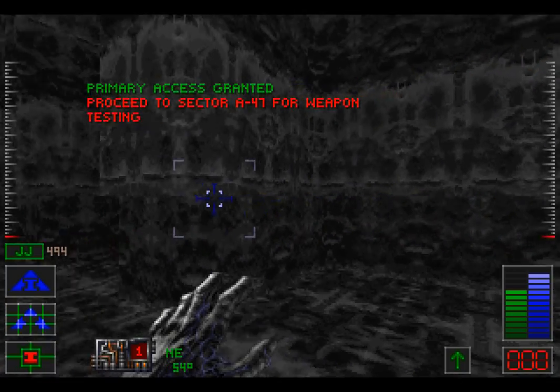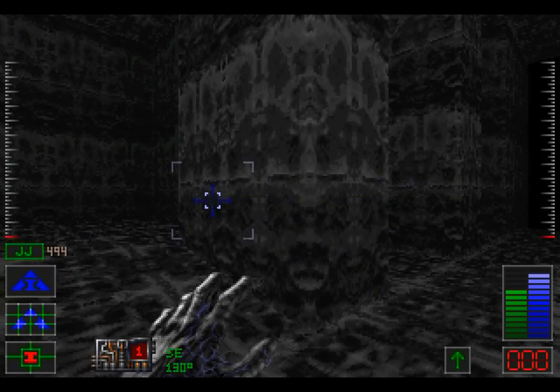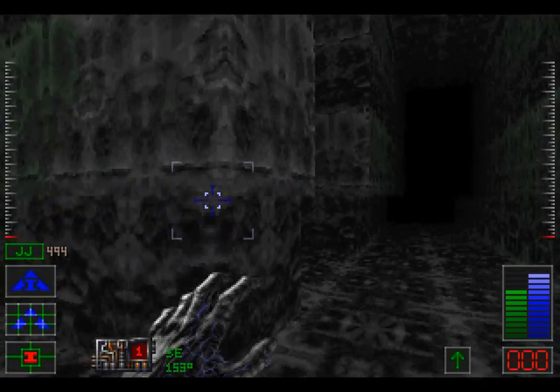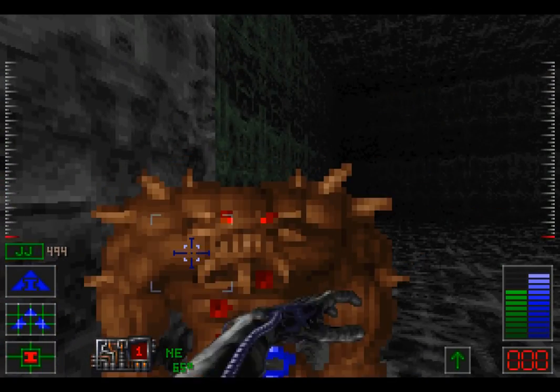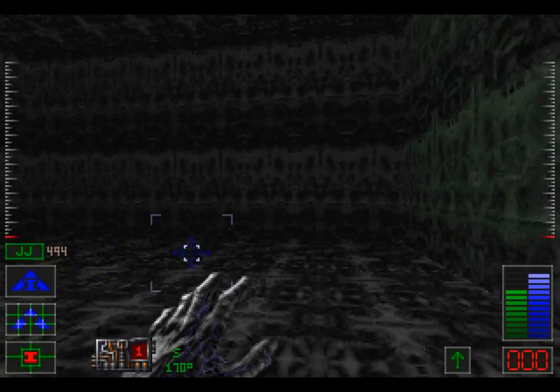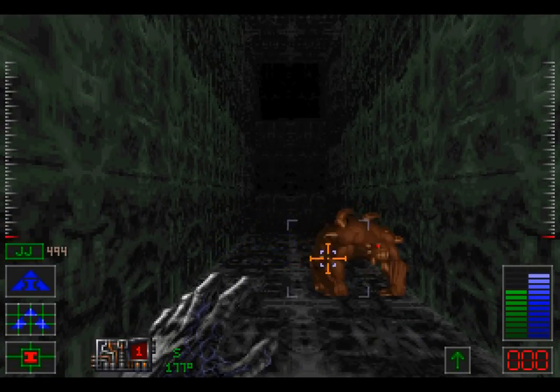Proceed to sector A-47 for weapon testing! We will do that! If that is, we can find where sector A-47 is. Over here? Nope! Just an enemy that wishes to be no more! And that foe is no more! Let's keep moving and find another enemy to disintegrate!